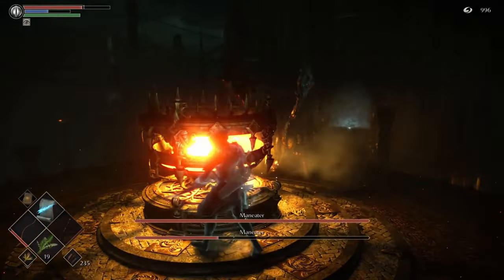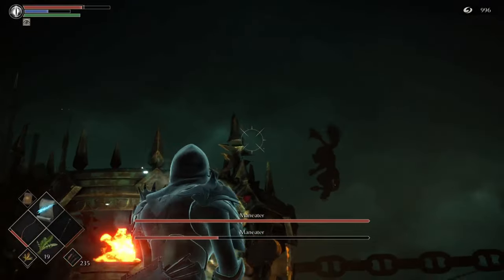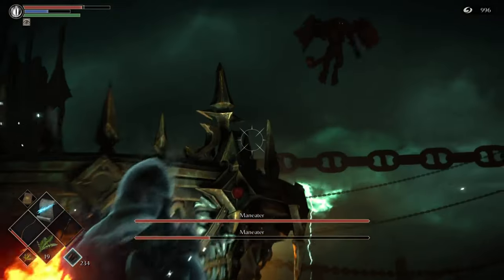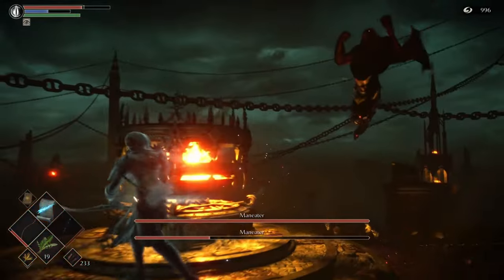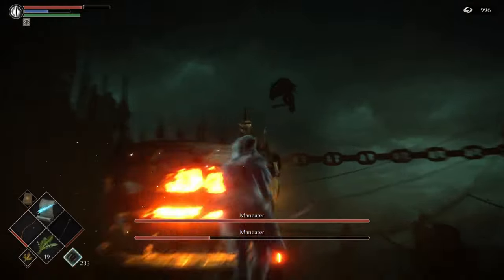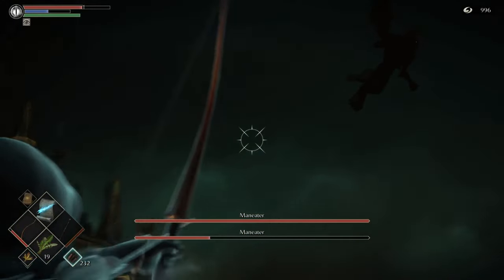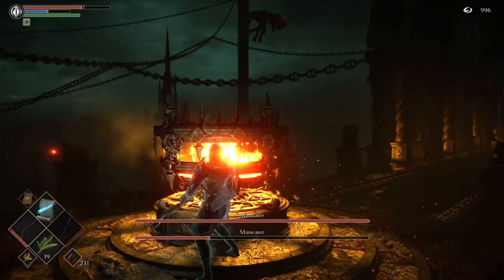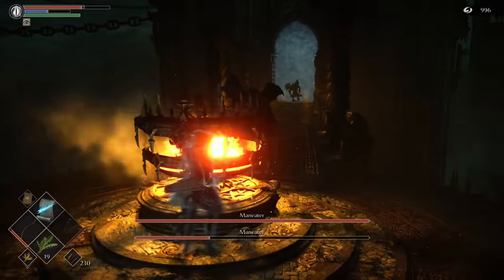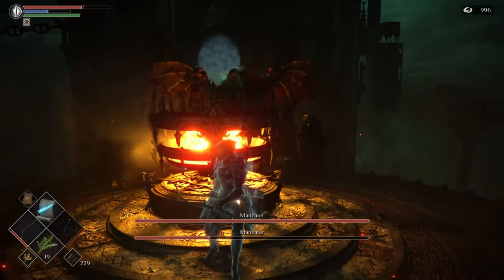We're using the bow as you can see. You could use magic as well, but my bow is a lot stronger than any magic at this stage. Just take your time. The other Man-Eater is trying to get out the other fog gate. We're nearly there — the second Man-Eater is sort of out of the way down by the other fog gate, so he's not near us, which is obviously handy. That's because of the thief ring as well.